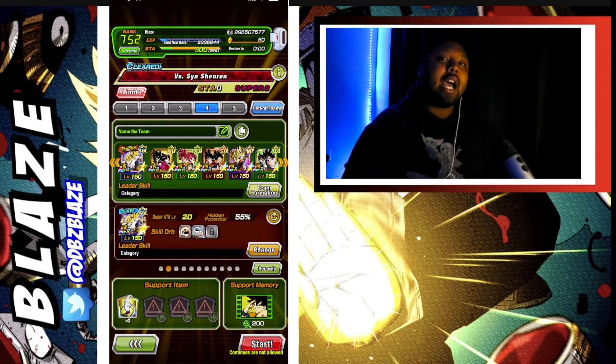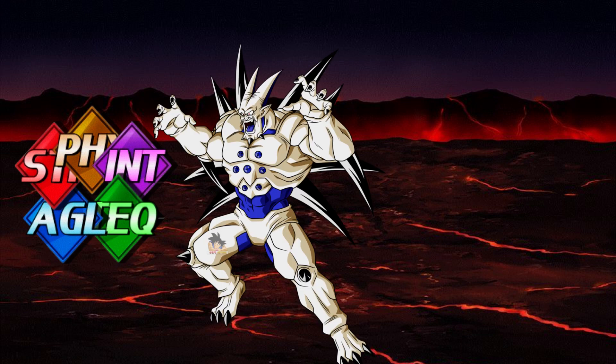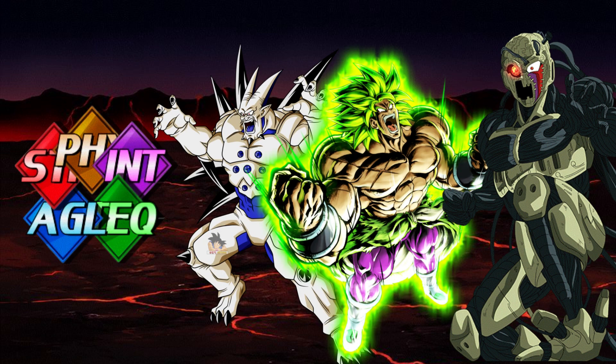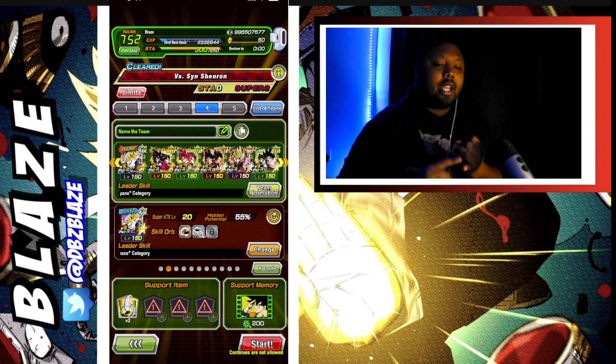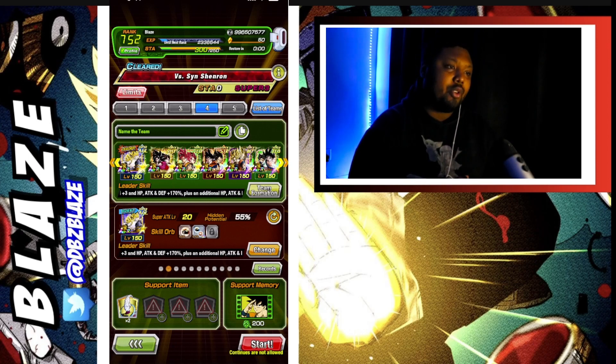We're heading into the Ultimate Red Zone where you have to use a Super Class of each typing. The three default bosses are: number one Omega Shenron, number two Broly, and number three Metal Cooler Core. We'll go Omega Shenron first, then Broly, then Metal Cooler. This is the team build — one character of each type — just having some fun with this.